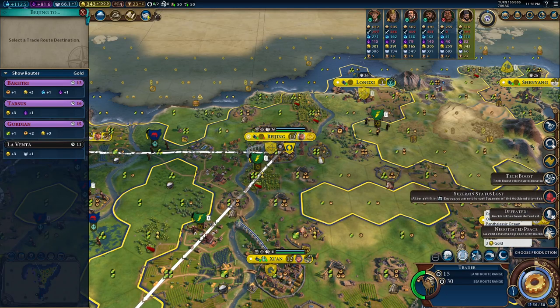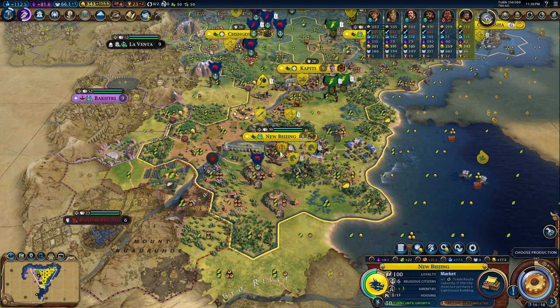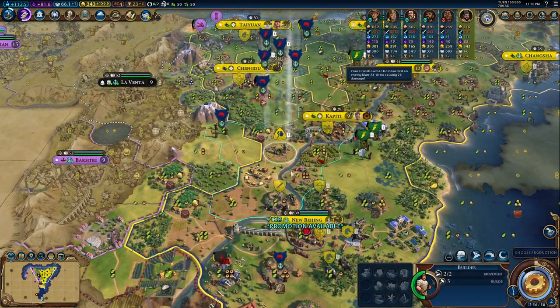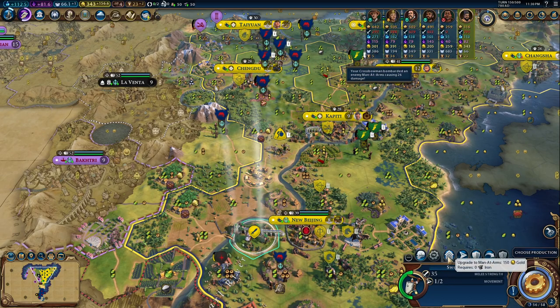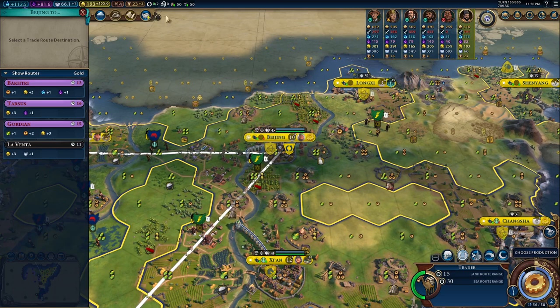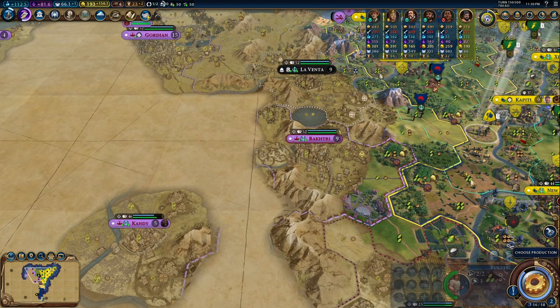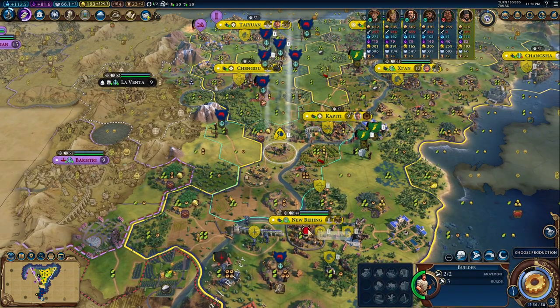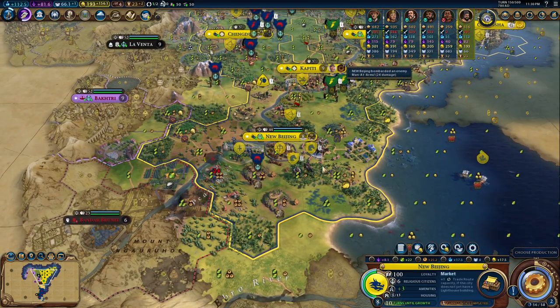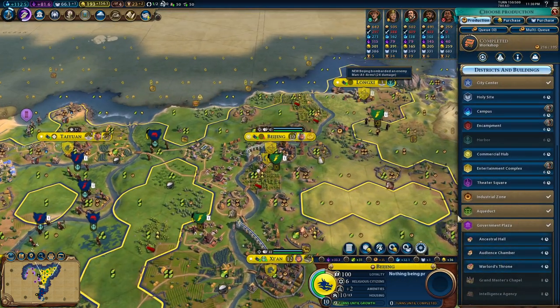We get a diplo point. We have an extra trade route — Beijing could go to back three. The workshop is done. I go for the audience chambers.